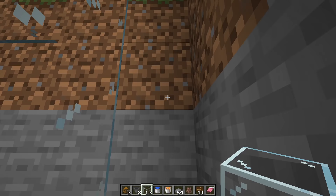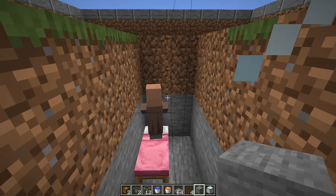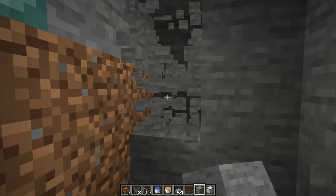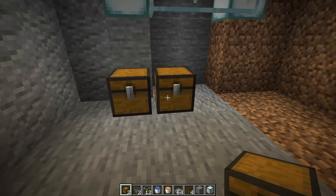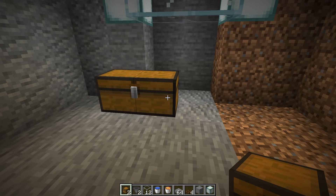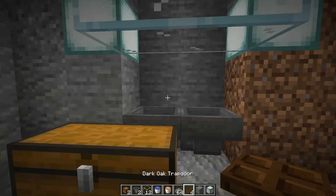Once you are 23 blocks down, make sure you're facing towards the backside of the farm and not the center. Dig in three or four blocks to carve a nice little room to work in. Once carved out, place two pieces of glass or builder block on top with your chest offset to the left or right. Run your hoppers going into that chest with trap doors over top of the hoppers, then place two more trap doors on top.